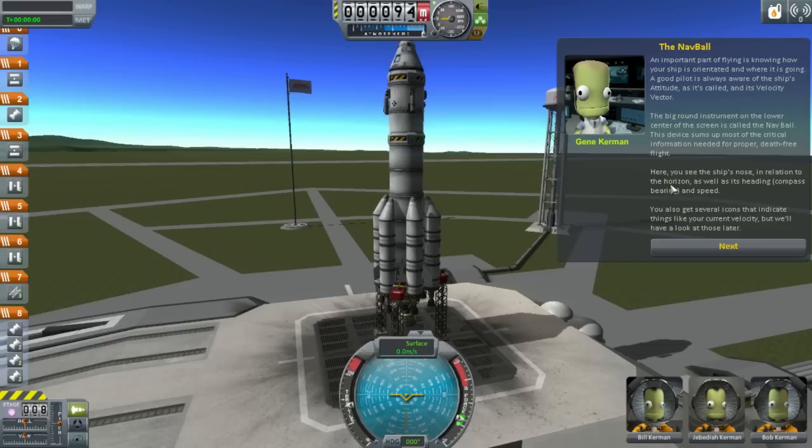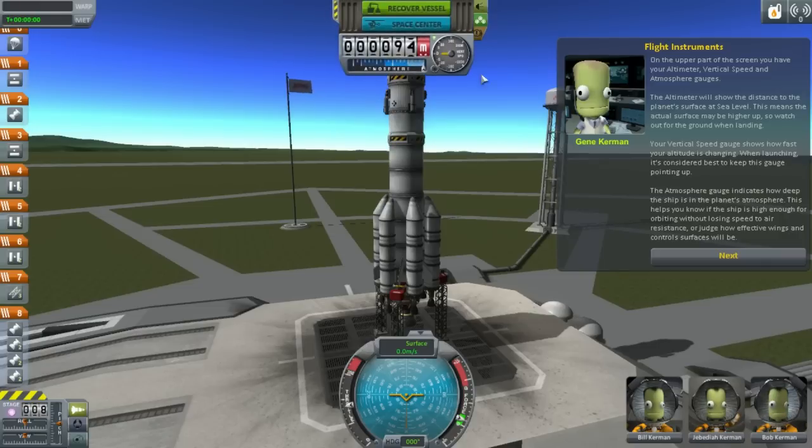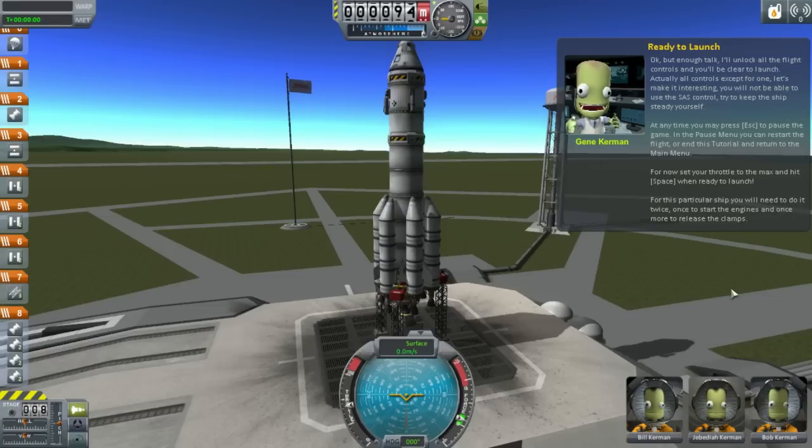The nav ball shows the ground instrument lower ball — your ship's nose in relation to the horizon as well as heading compass. Several icons that do some stuff. Flight instruments up before the screen: altimeter, vertical speed, and atmosphere gauge — that's this junk. Crew — that's these guys. Ready to launch. Here we go — we're off. Lift off! Up you go. Now try practicing all the controls we discussed.